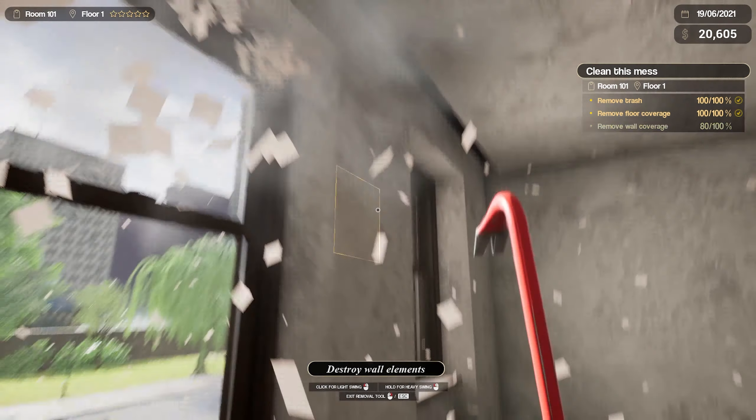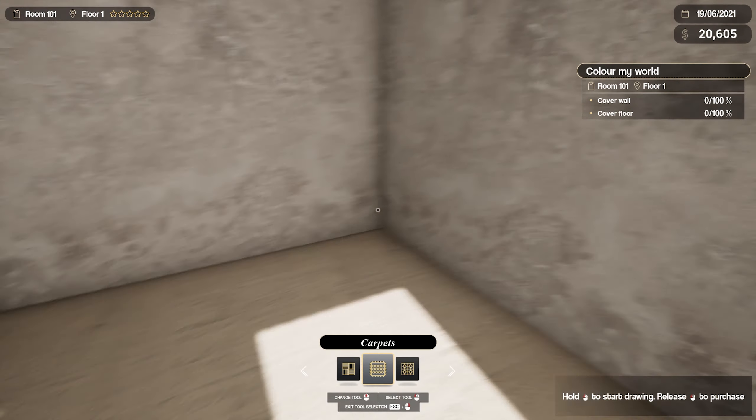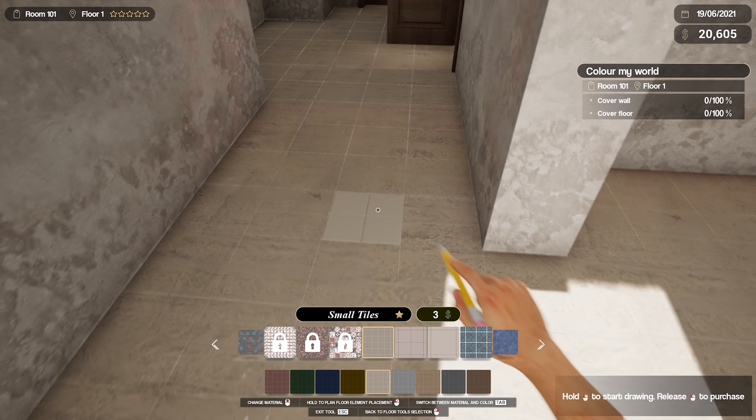Modern and tasteful — okay, here we're gonna get the satisfying thing. Besides, now everything is clean. Open the wall or floor tool. Change tool, select tool, exit tool. Wooden flooring, carpet, ceramic tiles, stone tiles. Should we do carpets? Ceramic tiles — yes!